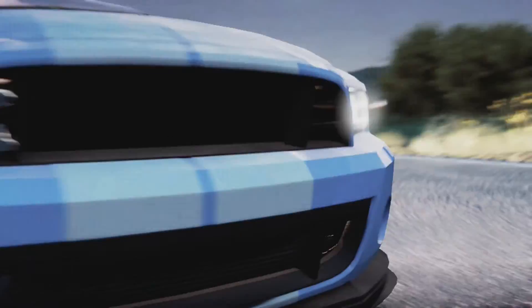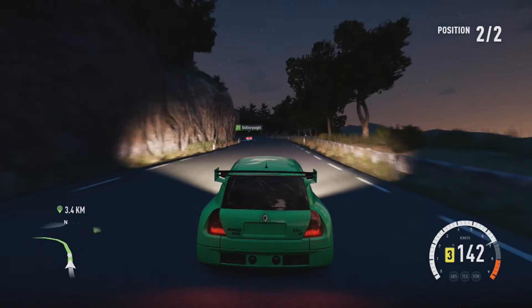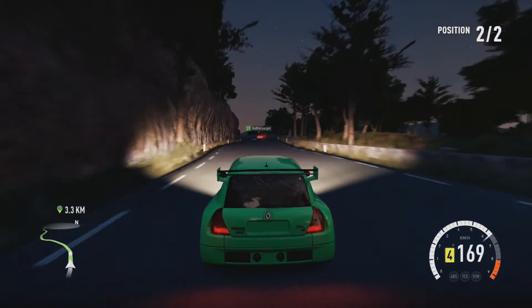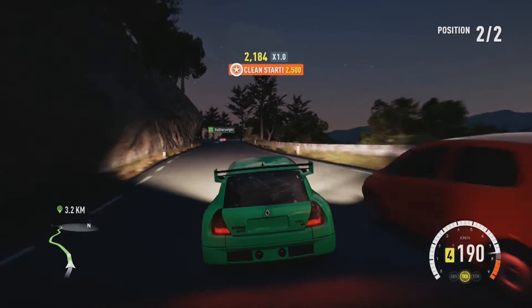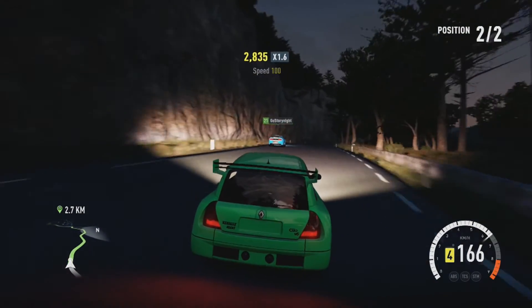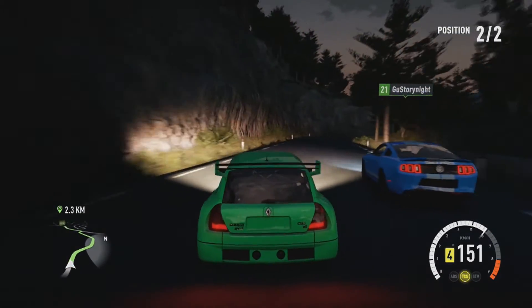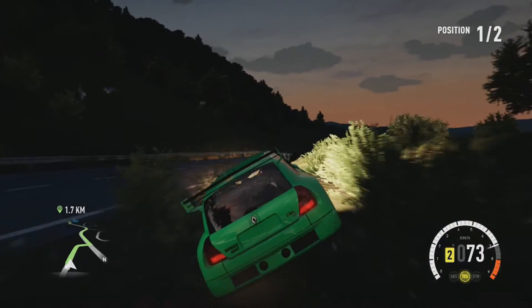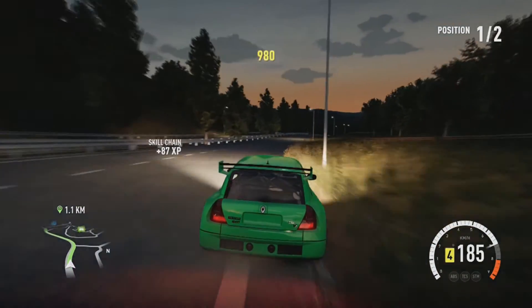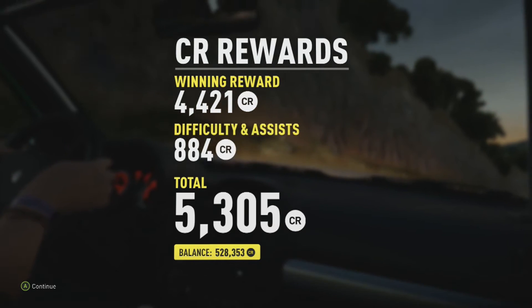We're just gonna go up against this Shelby GT500 — why not. His name is Goo Story Night — cool name. So far it's not doing well. In Forza Horizon 2, if you're doing terribly just go off the road — that should have been the slogan of the game. I leveled up — spin for a prize — that is completely useless now because I completed the game. I didn't even see you mate! Why did it tell me I was going the wrong way?